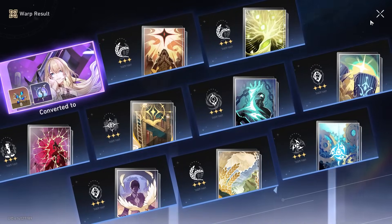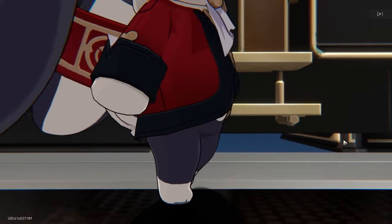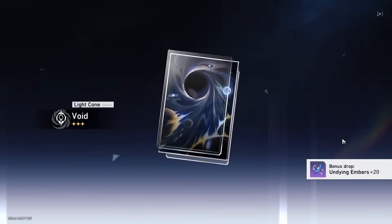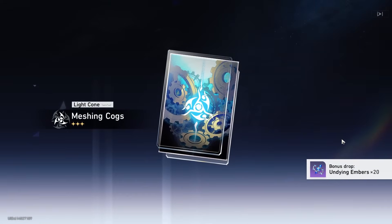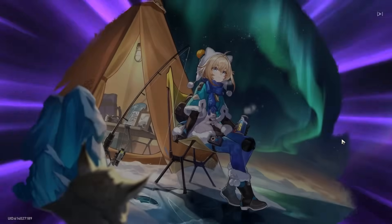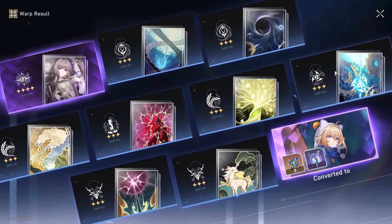All right. 40. This will be our first dip into our stellar jades. Obviously I would like to win the 50-50 just so I'm not wasting too many stellar jades. However, if we do lose it, we get a standard banner five star and then we have a chance of getting Gepard and I know he is good. Links - we take those. I prefer her over Luca for sure. This is 50, assuming we start at zero.